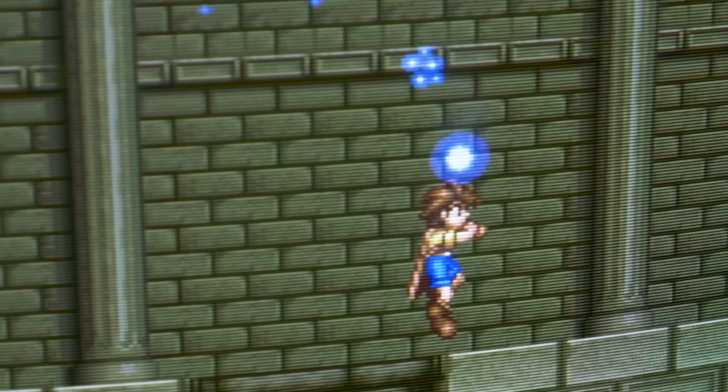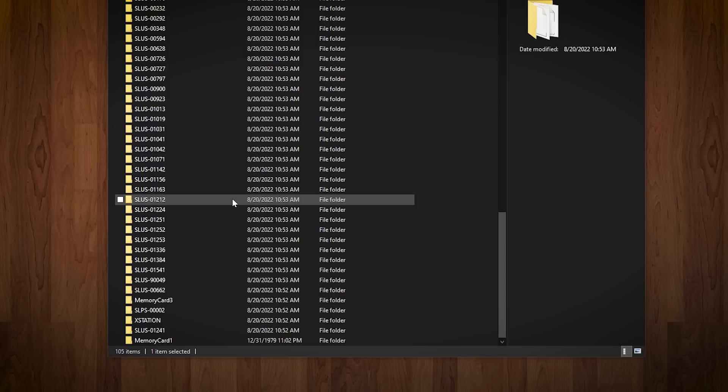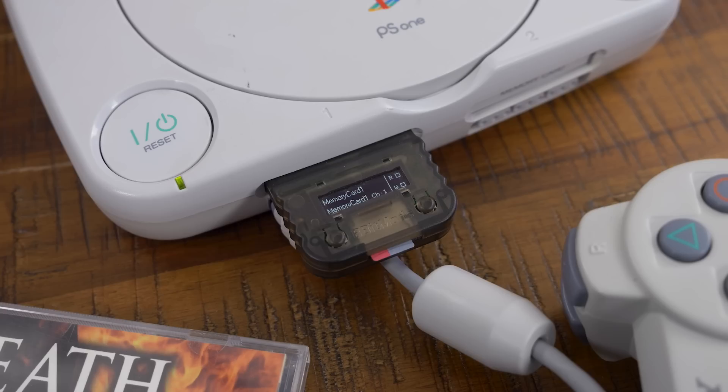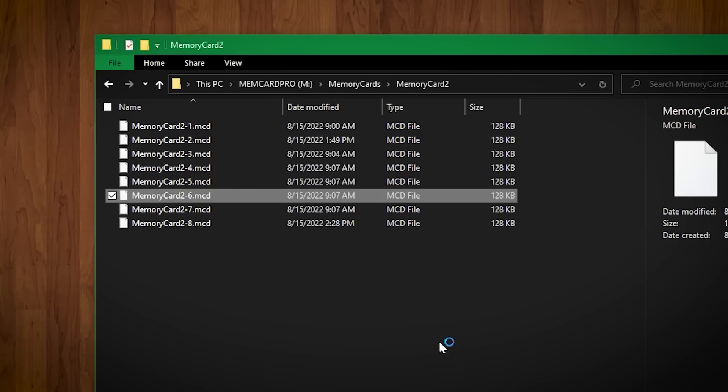One last device for the PlayStation 1 brings everything full circle. The MemCard Pro from 8-Bit Mods, shipped in late 2020, is essentially a dream device for original PlayStation hardware owners. It uses a micro SD card to store nearly limitless amounts of memory card files. For each virtual memory card created, you get 8 channels — essentially empty cards that can be hot-swapped and shuffled through using the buttons on the MemCard itself. A tiny built-in OLED screen shows you the name of the card mounted and which channel is active. Each file on the SD card is in the .mcd format, sorted into directories for each card.